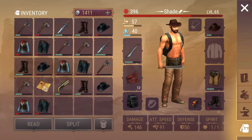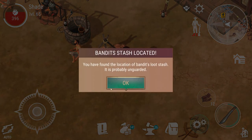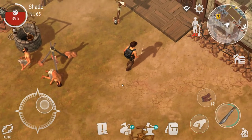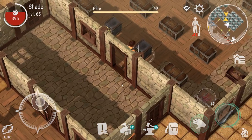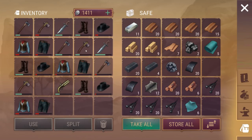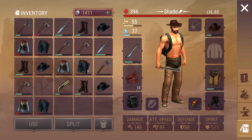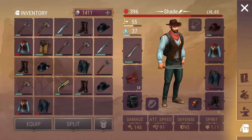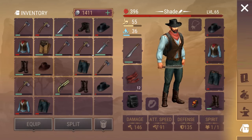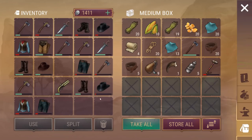Bandit's stash coordinates! 'You have found the location of the Bandit's loot stash. It is probably unguarded.' That is what we like to hear. We just got a load of almost broken armor — I do not know where to put most of it. Let's put some of it on. That's a little bit better.